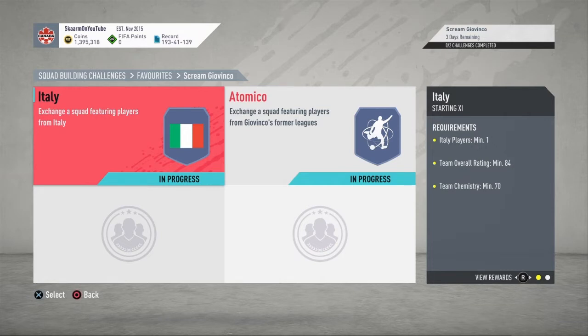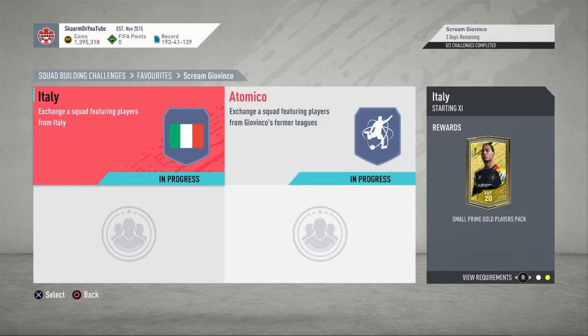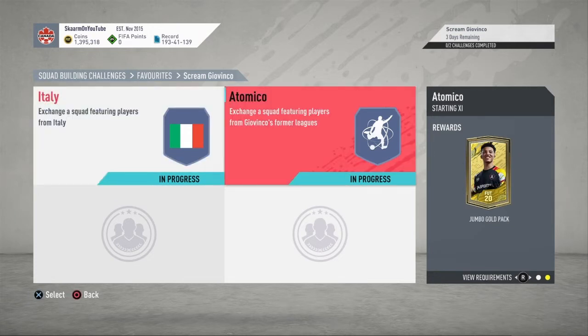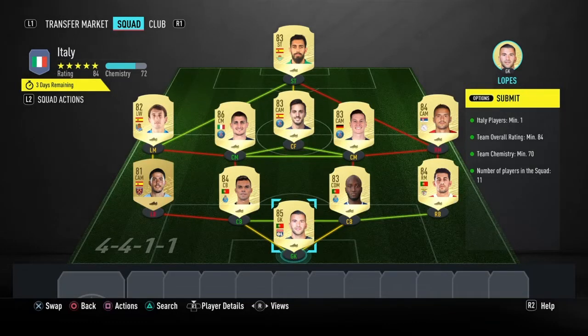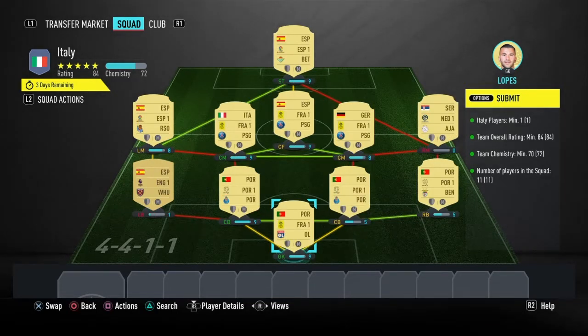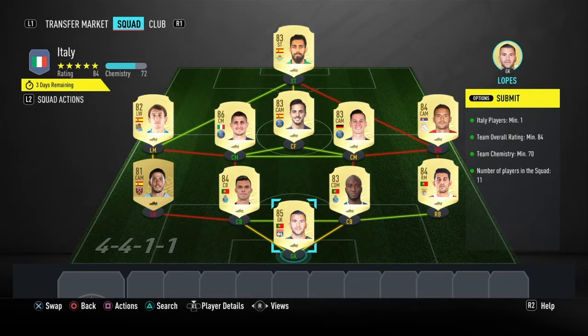Now onto the SBC itself — this is going to cost you guys 40,000 coins to complete. The Italy section will cost 27,000 and the Atomico section will cost 13,000. For the Italy section you will get a small prime gold players pack as your reward. Like all my solutions, there is no loyalty required in this SBC, and these are the players I used.